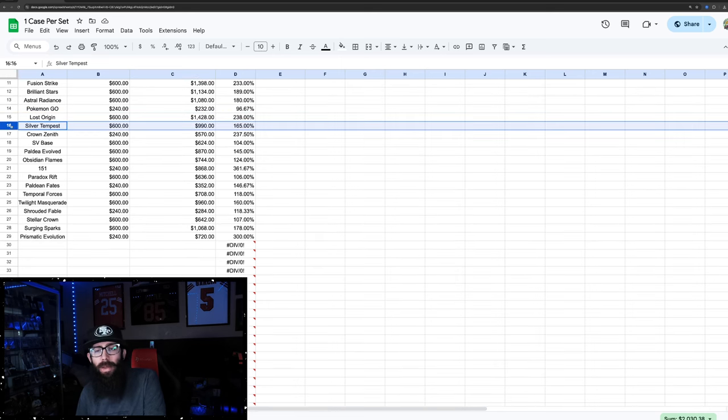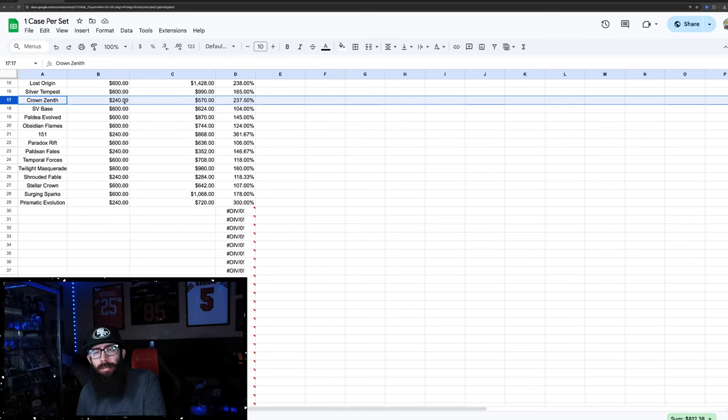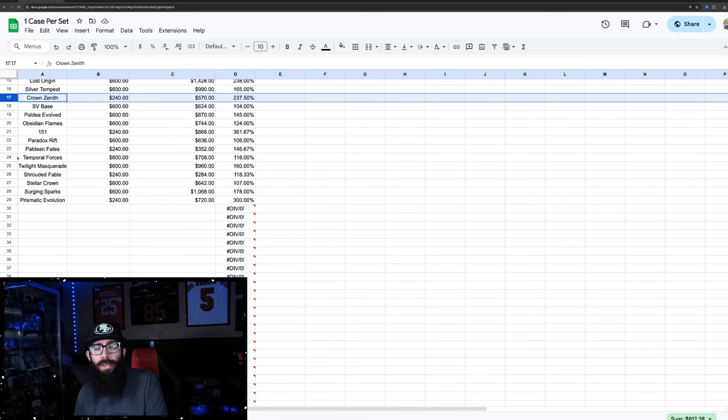Silver Tempest is available on the Pokemon Center website — you could get these for $143 a box, but TCG Player has this at $990 per case. Crown Zenith — Pokemon Center ETBs, four of them — $240 per case, pretty good gains there. Crown Zenith was heavily printed, but it's starting to get some traction and even regular ETBs are doing well in that set.